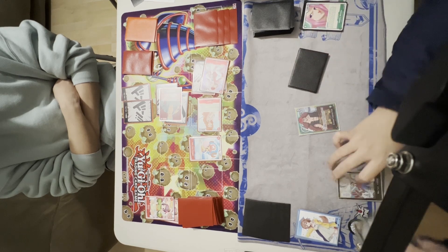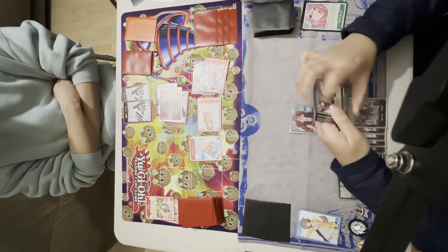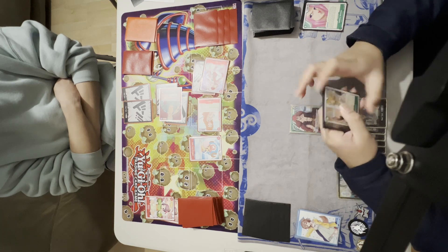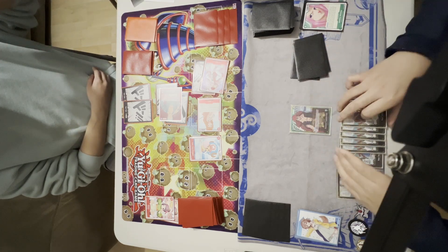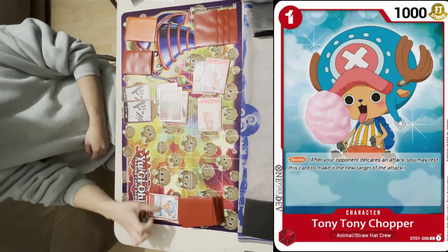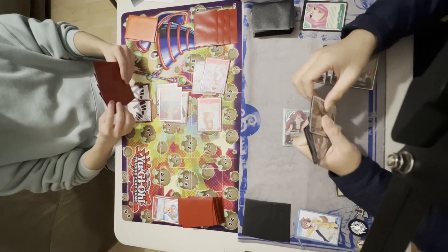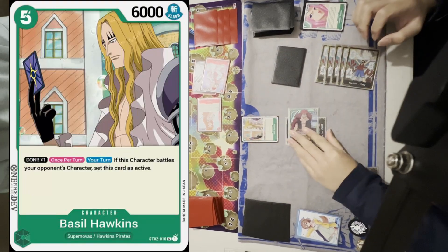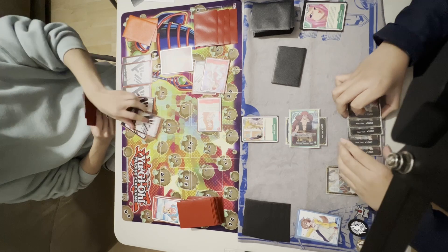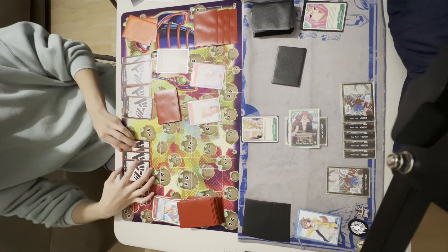I drew a Paradise Waterfall. The Paradise Waterfall combos well with the 7-cost Kit — you can block with the 7-cost Kit in concert with the Waterfall to reset the Kit while protecting it. I'm eyeing the Basil Hawkins, and I start off my turn with a 6k swing to the 4k Uta. They block with a Chopper. I rest 5 Don to summon my Basil Hawkins. He's a big threat for the red board because if he attacks a character card, he resets himself to active, and with 6k attack it's very, very scary.